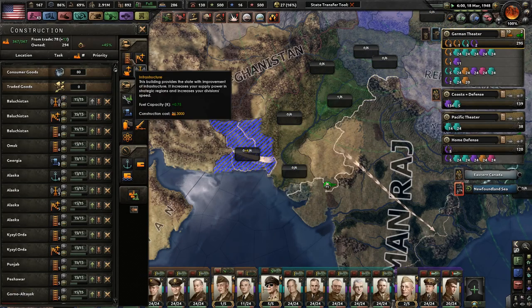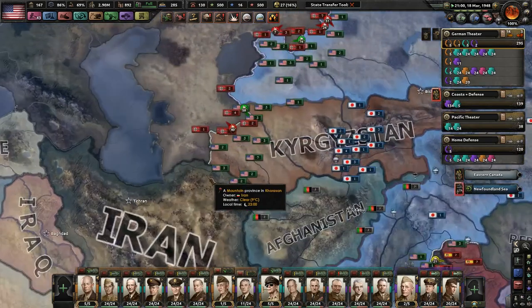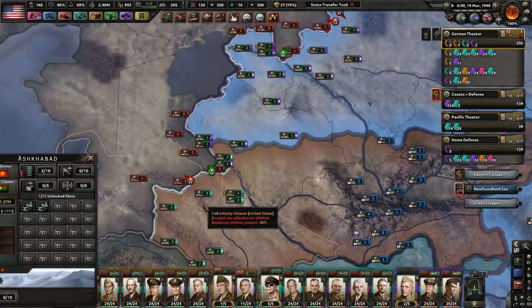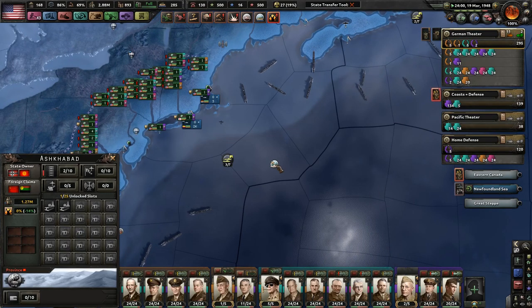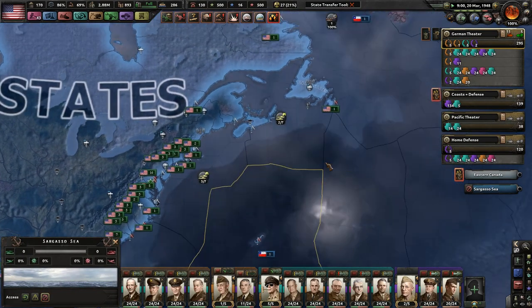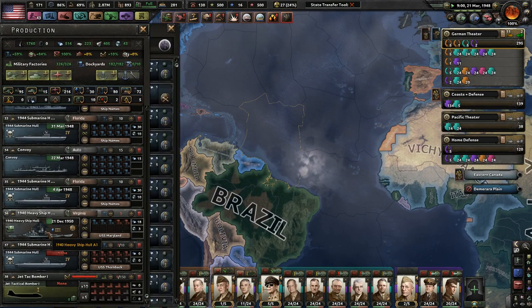We could probably use some radar over here — I'm building up a ton of stuff. Siberia is looking pretty darn good. We've made it all the way to around Iran, as we're discovering how terrible the infrastructure is in that part of the former Soviet Union.